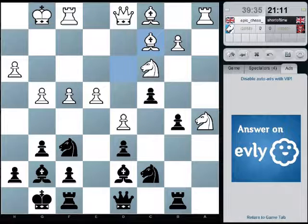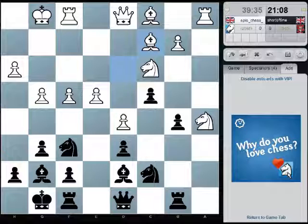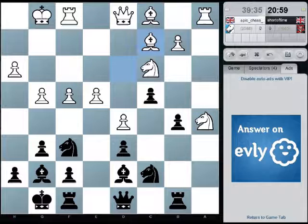Rook a8, knight b7, then I could go queen b8. No I couldn't, because he'll just take the rooks off and win the pawn on d6.